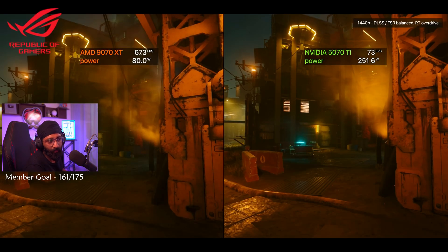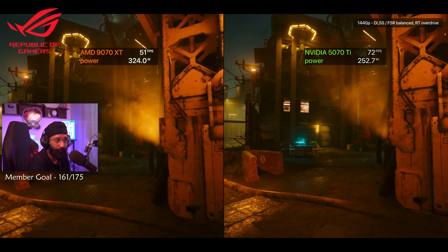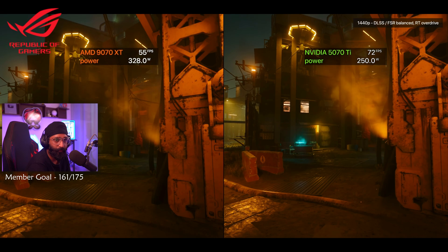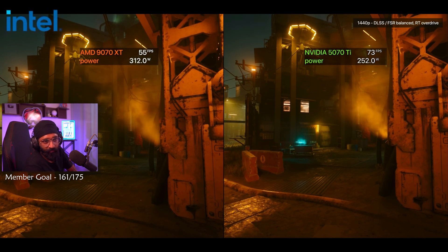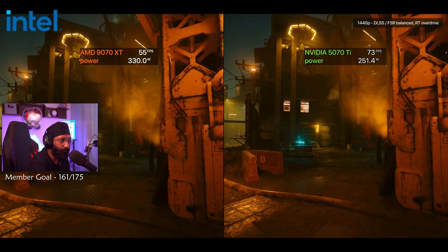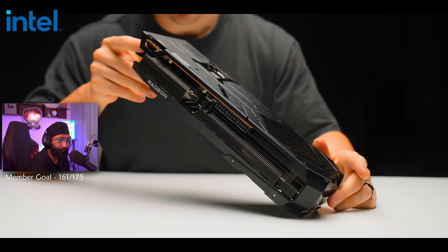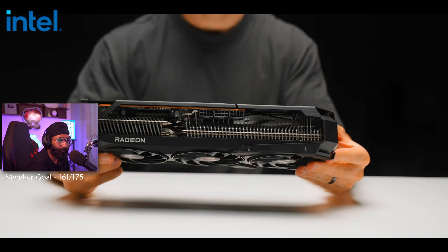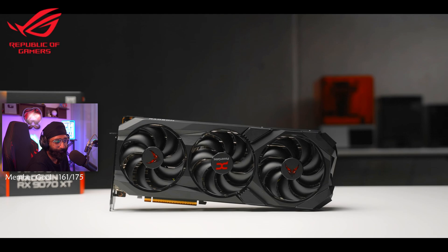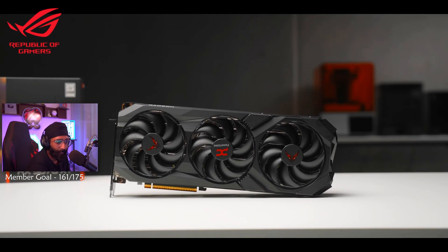The other catch is power efficiency, where Nvidia's Blackwell architecture is superior. Although these GPUs are built on a very similar node from TSMC, AMD overall is less power efficient. Looking at power at the wall and monitoring software, Nvidia does look more favorable. Around the 300-watt mark is perfectly fine for the kind of heat sinks you're getting here, and idle power consumption between them is about equal. The PowerColor Red Devil cards sent over are monster cards with really impressive cooling — no issues at all.